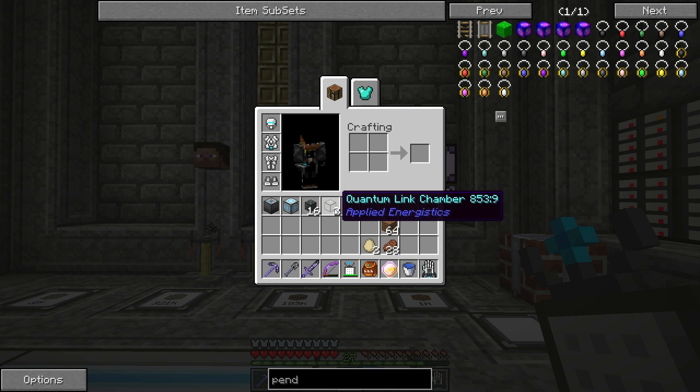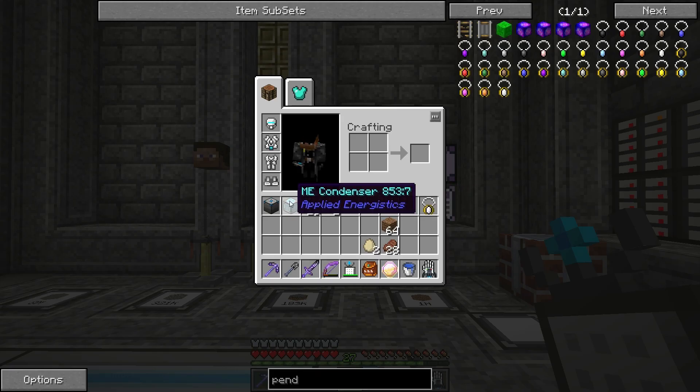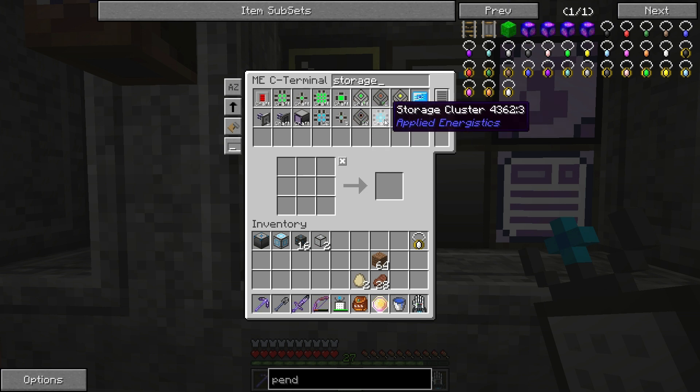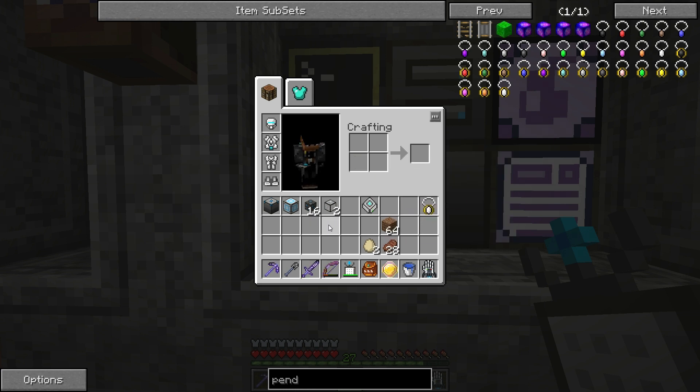So in order to do that, I'm pretty sure you need the quantum link chamber in the very center and then surround that with eight quantum field rings, and that makes that multi-block structure. On top of that, you also have to use this ME condenser thing. I want to do a 64K storage. I've taken apart a bunch of 16K storage cells, so we have 12 of these storage blocks. Let's make a storage cluster — we just use some of these storage blocks to do it. We use one of these storage cell housings, and there's a 64K storage. Awesome.